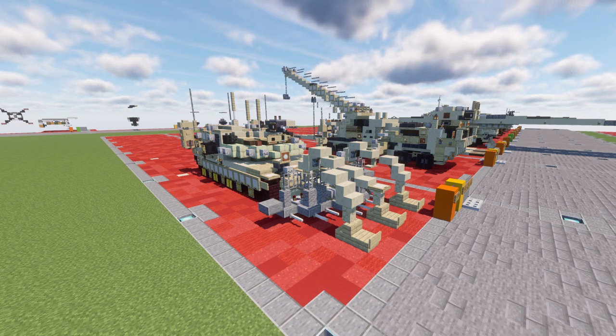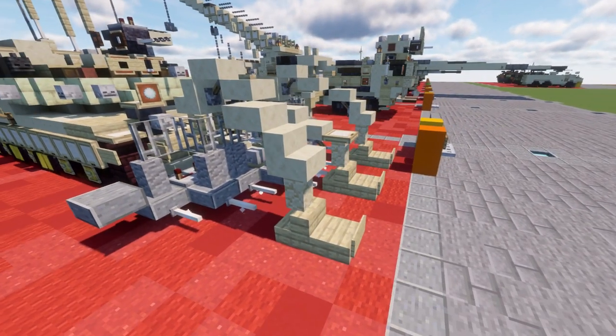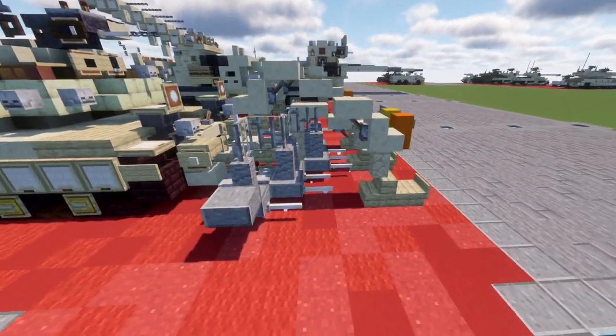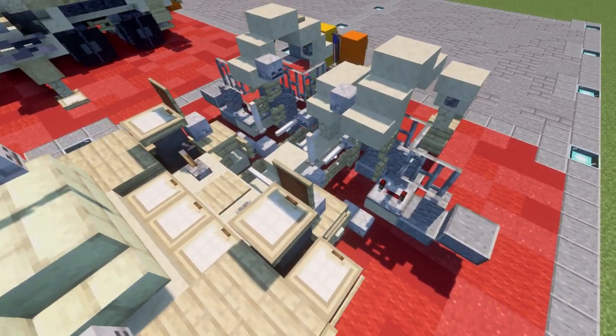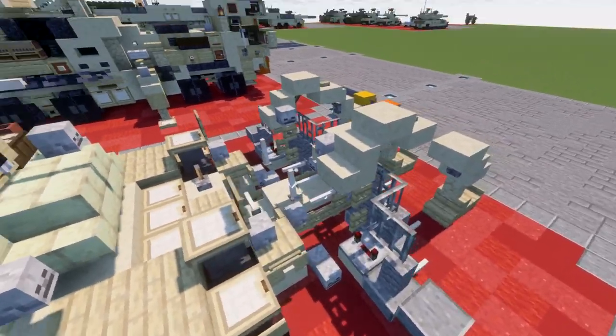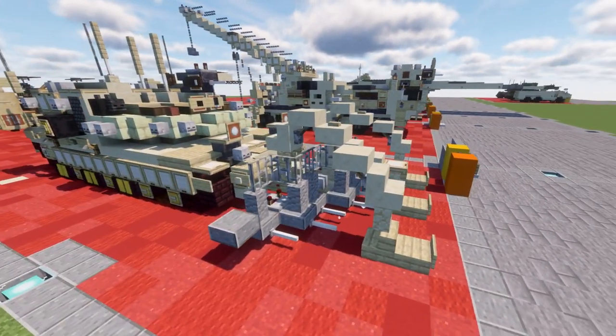With that, let's go ahead and dive in to take a look at the M1150 Assault Breacher. Moving into it, we have the front plow up here with those skis that I mentioned earlier — pretty straightforward, but a lot of good detail with all the supports and that kind of stuff in the front. Overall, a really nice design for that plow and it looks really cool.